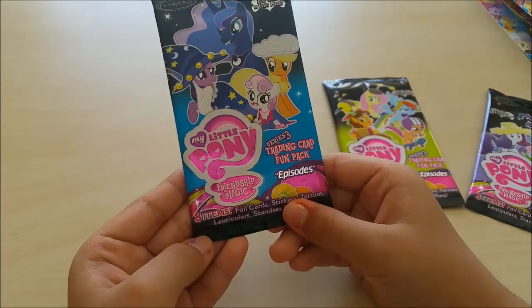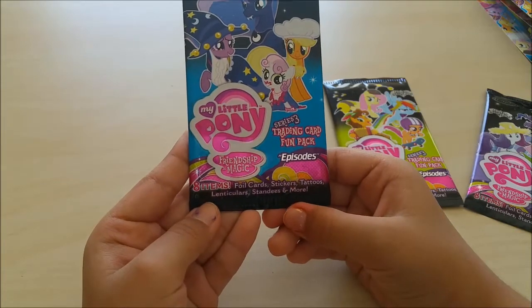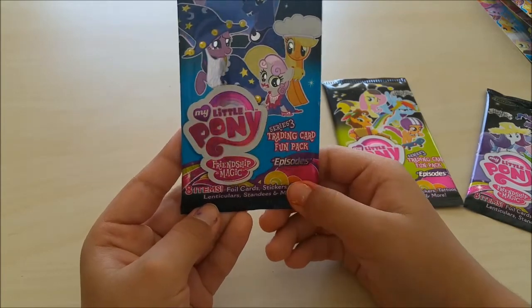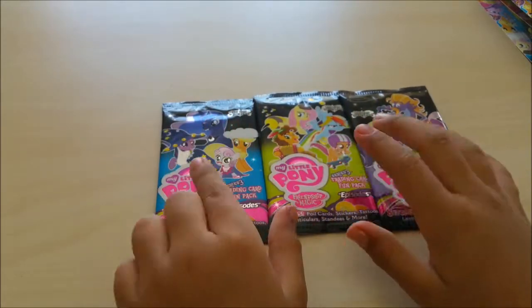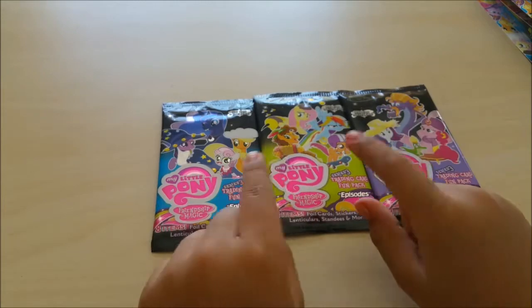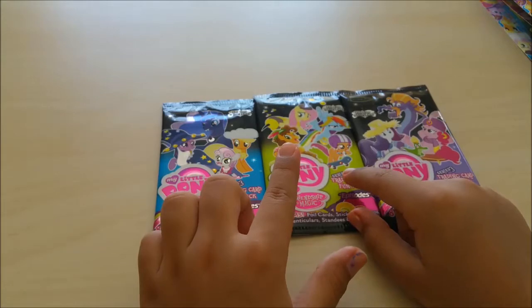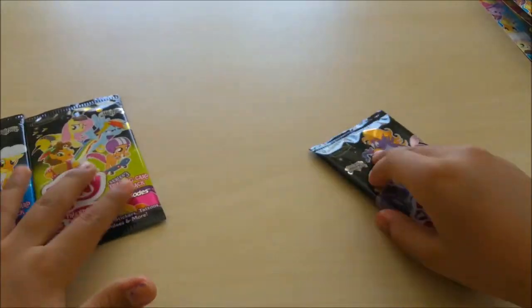Each MLP Trading Card Fun Pack includes eight items: one foil card, stickers, tattoos, lenticular, standees, and more. I have three different covers — I have the one with Twilight, Fluttershy, and Rarity. I've got all the different ones, so let's start opening them.